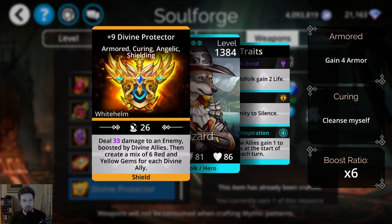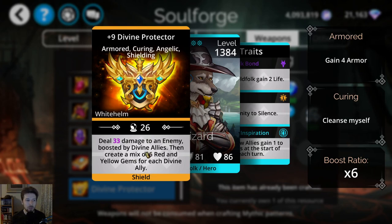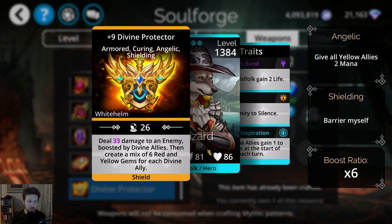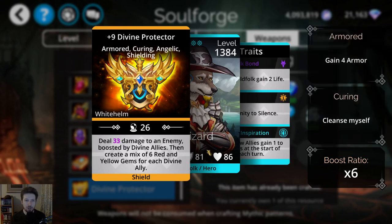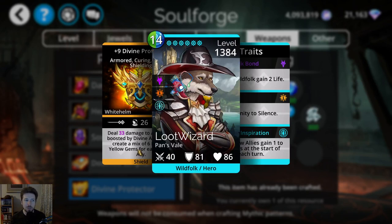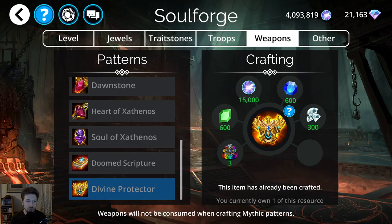If you have the Priest class unlocked and leveled up, this weapon goes really well with Divine Ishbala. Usually Infernes and Ubistat are the other two troops you'd put in that team setup. The Divine Protector at the top with your Priest class — because the Priest is considered Divine — will give you the full maximum amount of mana being generated based on Divine allies. Then Infernes, Ubistat, and finally Divine Ishbala. That's pretty much the meta team for Divine teams with this weapon, though other Divine troops can work with it as well. If you're going to craft any weapon this week in the Soul Forge, it would be the Divine Protector.